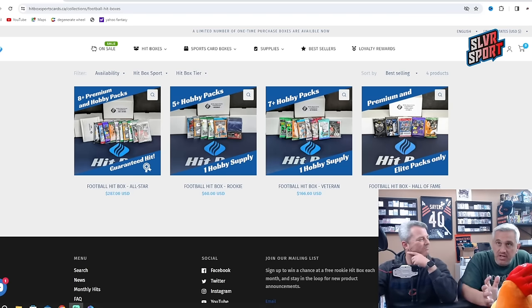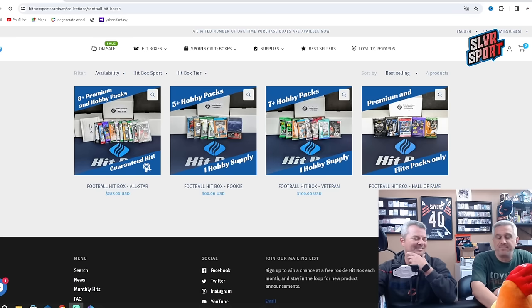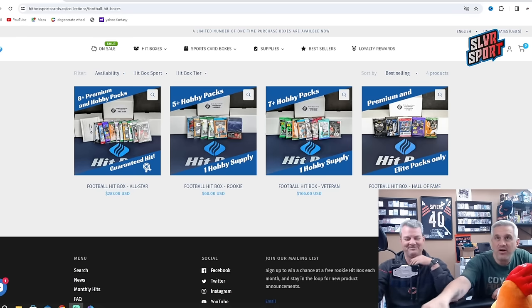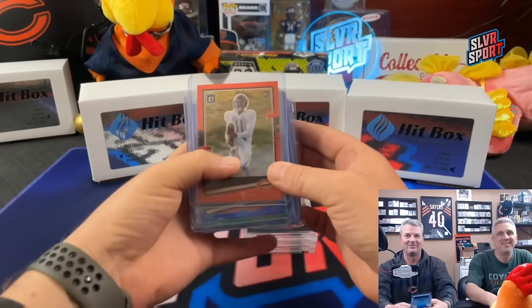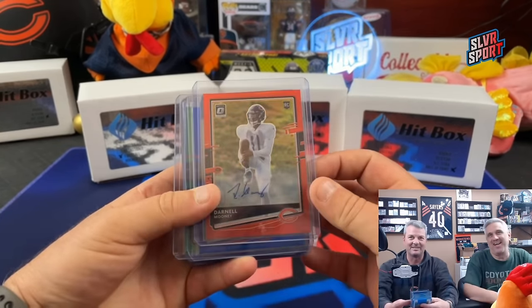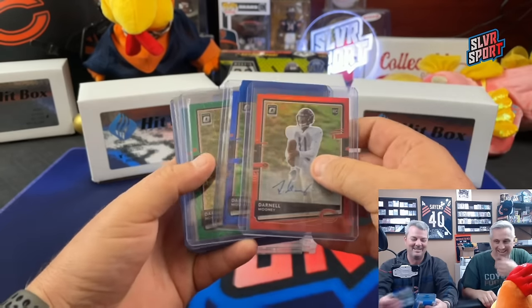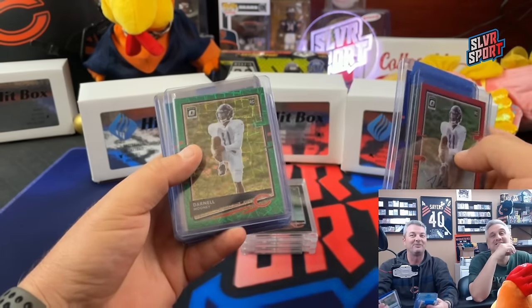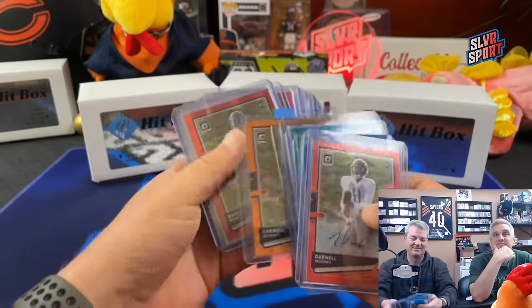Before we get into that, I've been doing a little house cleaning here at SilverSport headquarters. I cleaned up the racks, I sorted cards. I even had to make a little change to the back displays. It's the Darnell Mooney Rainbow - he's now an Atlanta Falcon. So any Falcons fans out there looking for a Darnell Mooney Rainbow, hit me up. I think I got everything but the 5 and the 1 of 1. Look at that - all the different colors of Optic.